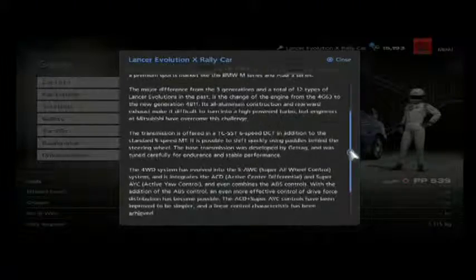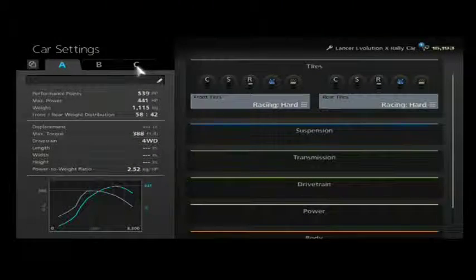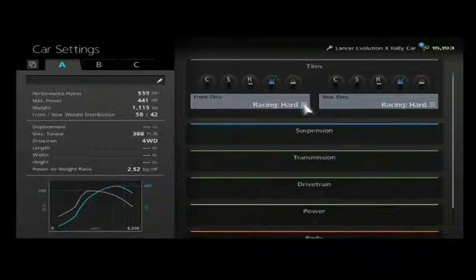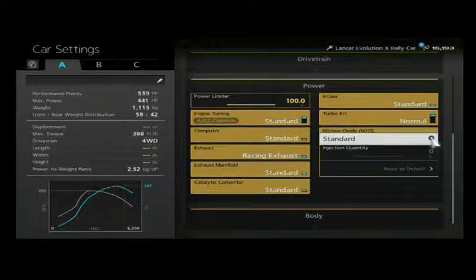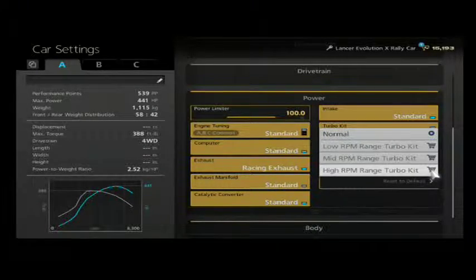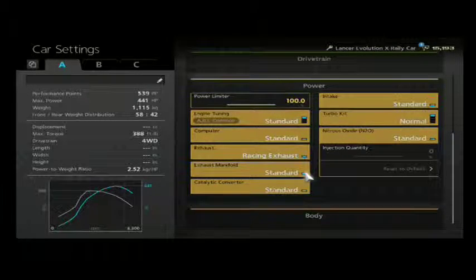If you want to see the car info, I'll show you. Wrong button. Test car settings — here we go. Performance points is 539, horsepower is 441, max torque 388. It's four-wheel drive — I mean, you should already know that, it's an Evo. It came with the race exhaust already and it came with an intake and everything. You have to buy the turbo kit separately of course.